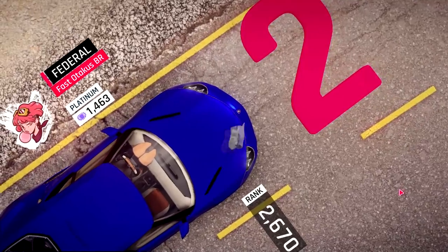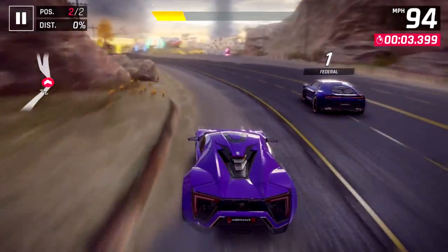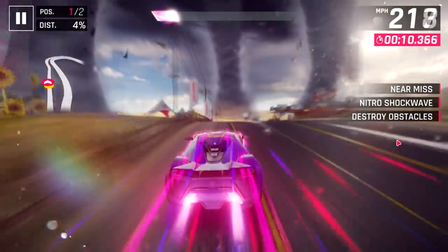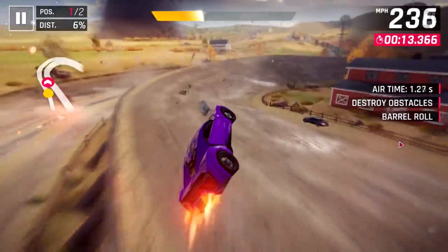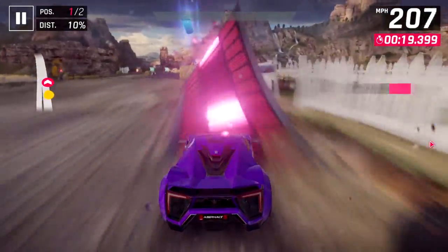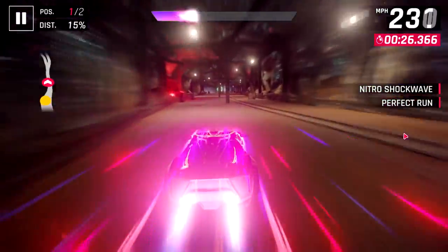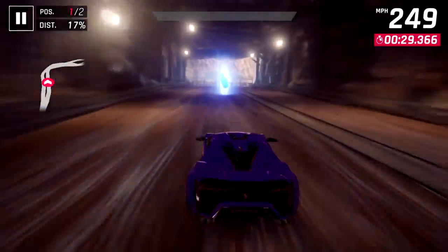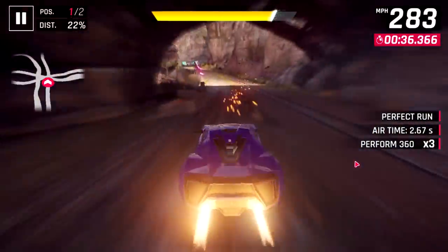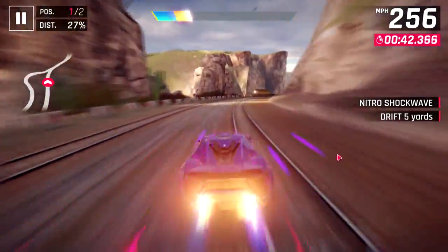Now for our final race of the video, in which we are having not-so-great matchmaking. We are facing a Platinum League player about 150 below us and a car 1,000 below us. My speculation is that it happens when the game cannot find anybody with a Legend League player rating to pair me with, so it pairs me with the closest other thing. I've seen screenshots of people going in at 1,800 rating with high-ranked cars and meeting people at 1,500 rating with 2,500 ranked cars, and vice versa, so you really never know what to expect in Asphalt 9 multiplayer.